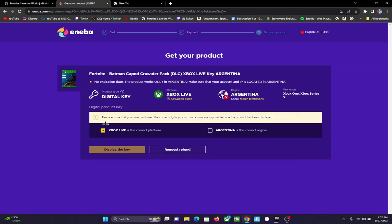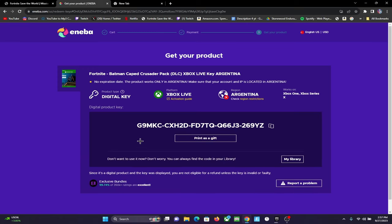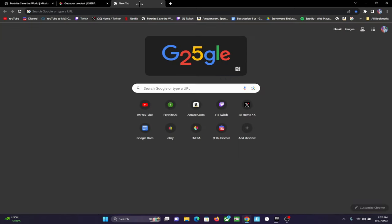You're gonna go here — Xbox Live is the correct platform, Argentina is the correct region, or whatever region your code is. It's mainly Turkey, probably. I am actually Turkish, but let's just ignore that. You're just gonna click those two and then display the key. Then you're gonna copy the key right here, and on a new tab with the Microsoft account you've connected, you're gonna search 'Microsoft redeem' and sign in with the account that you already connected.